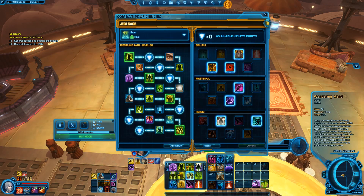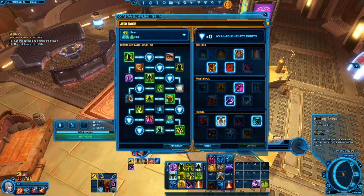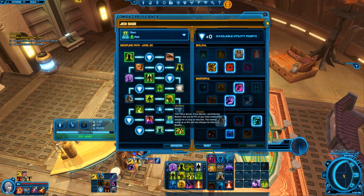This lets me use my Healing Trance on the move. Or you could take your Life Ward, which is really the Sage's version of a heal-to-full.